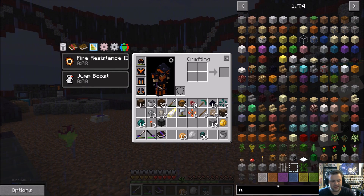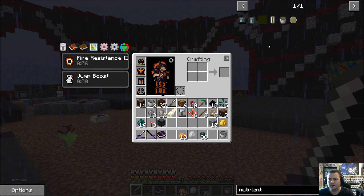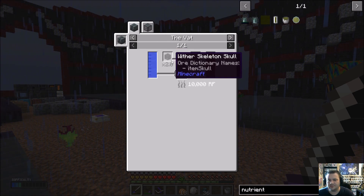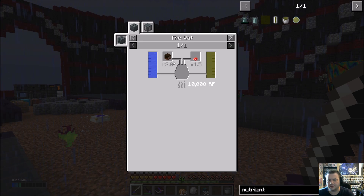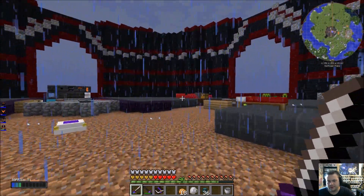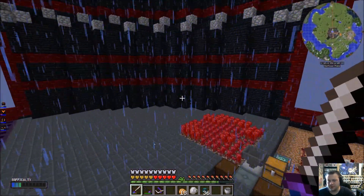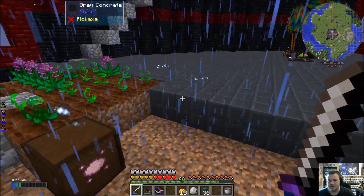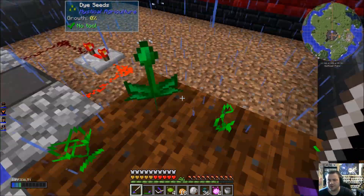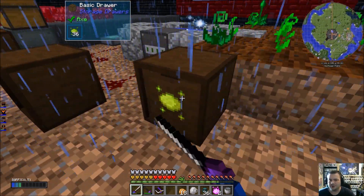What we're going to do is set up something here. Nutrient distillation — I believe you can use rotten flesh or nether wart for it. Which is probably what I'm going to do. Over the next couple of episodes we'll get that automated — the production of that.